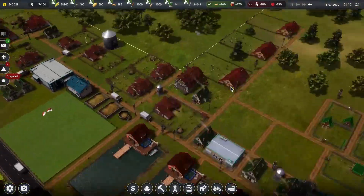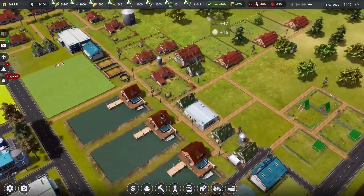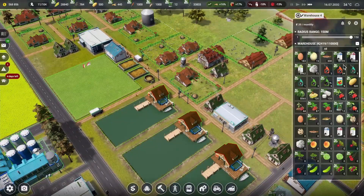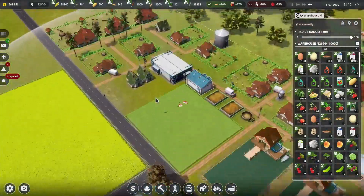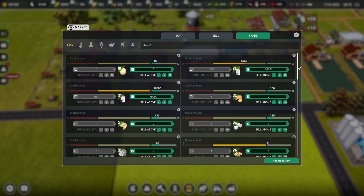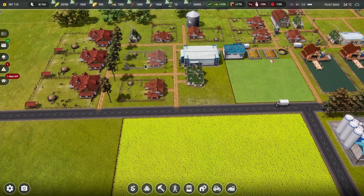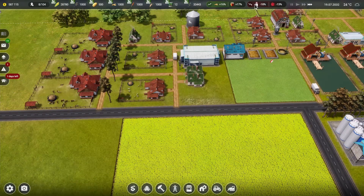I'm watching things here and noticing that we're not really making a lot of money right now — we're spending a lot and our profits are slowly ticking up. Checking storage, we have a ton of cow's milk. Should we sell some more milk to bring in more profits? We're currently selling everything above 20k — let's drop this down to 10,000 for everything, to sell off more and make a bit more profit.